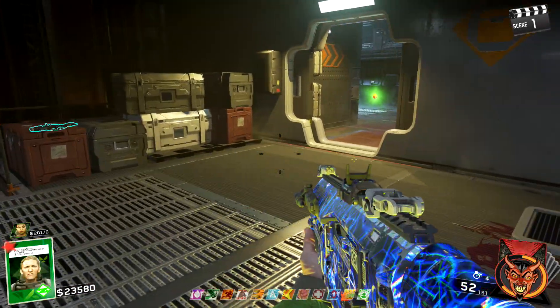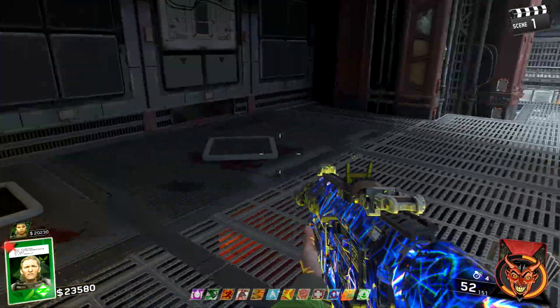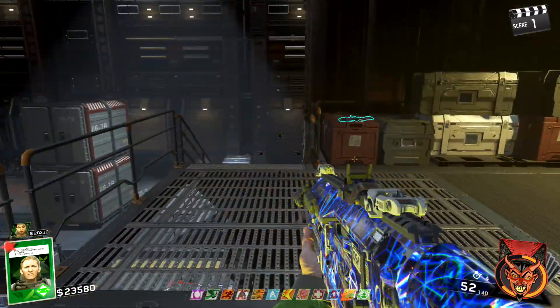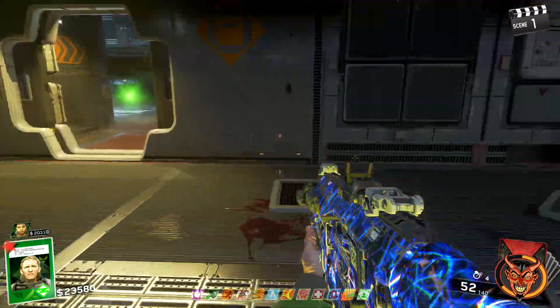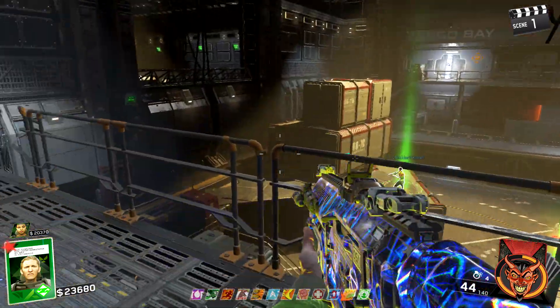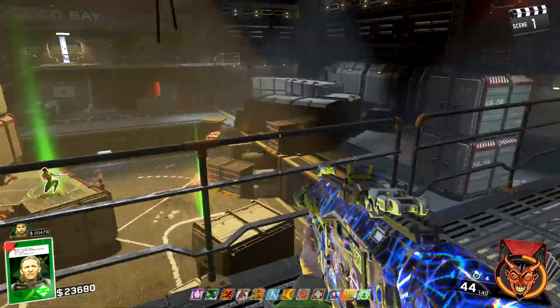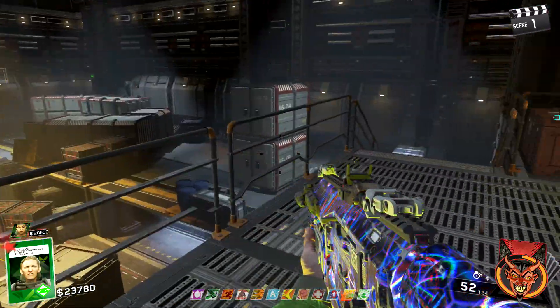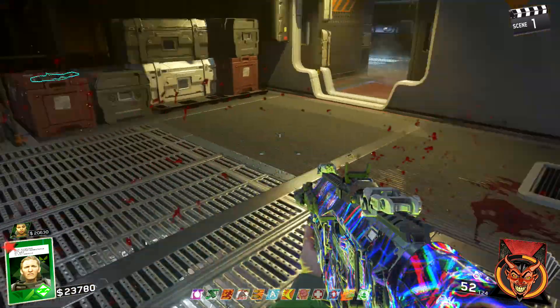Hey guys, Mike here, just another UK gamer. Today we're talking more about the World War 2 zombies perks and now class abilities. A few days ago I made a video which only contained the code names, but I now have the official names for every single one of these perks and even the new class abilities, which are basically fate and fortune cards or gobble gums, whichever you prefer.